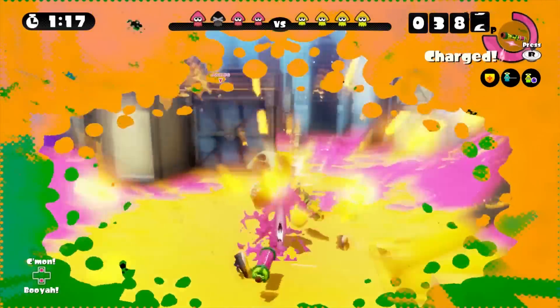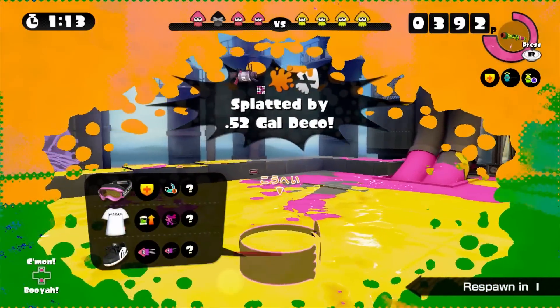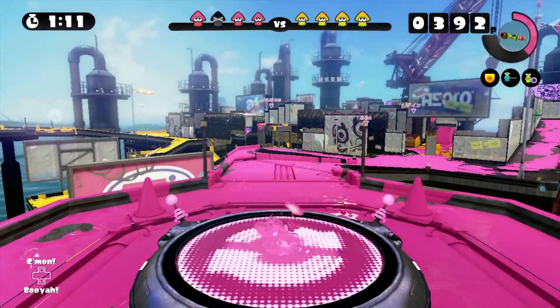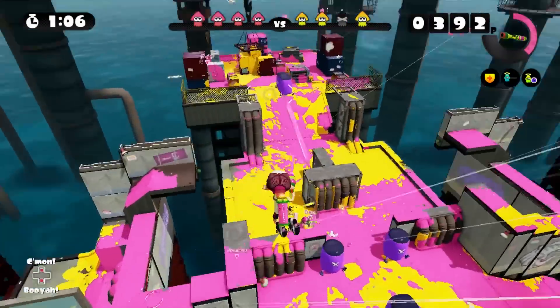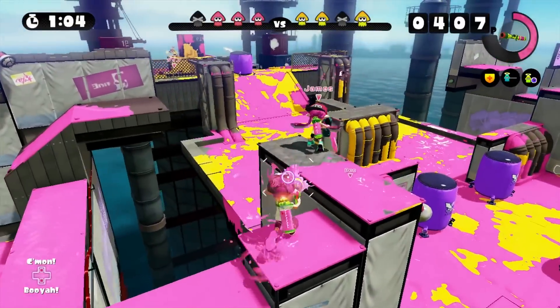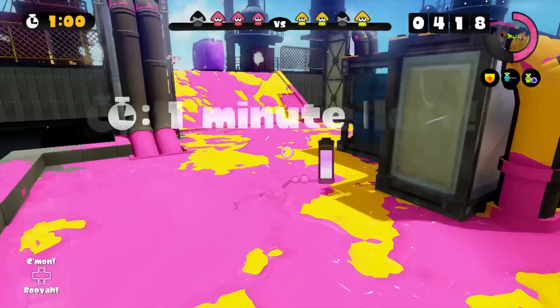I see somebody over there — oh, somebody's over here. I should have had the Ink-Stike ready. Let's fly. Hop up here. Alright, split up, cover more ground. I probably should hop up here, get a little bit of height.